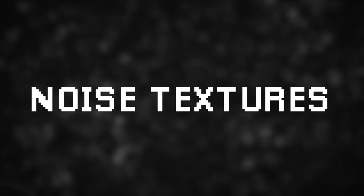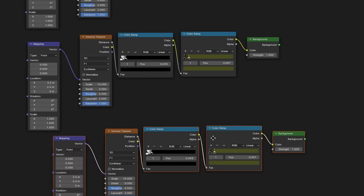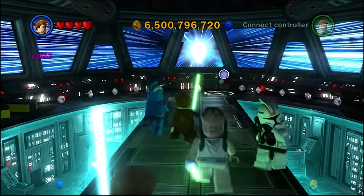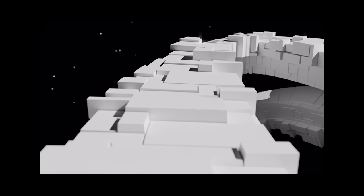Noise textures are insanely powerful. They're the muscle behind Minecraft model generators — they're the reason I get up in the morning is what I'm getting at. So I threw in like 10 of those, added a cool glare effect. That's space. You can even scale it up on one axis and it's the hyperspace effect from Lego Star Wars on the Wii. The random plating looks super cool in this lighting, which is just music to my eyes.